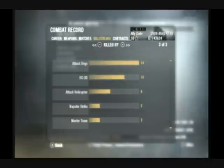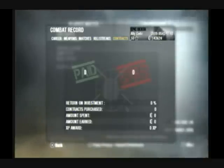As far as killstreaks go, I only run spy plane and counter spy plane. If I get a care package, big deal. I just keep them really low because I play S&D most of the time. Don't run contracts on this, just to show you guys it's not hacked — you'll see that in the video in a sec.